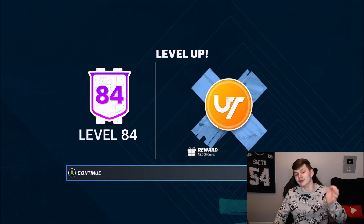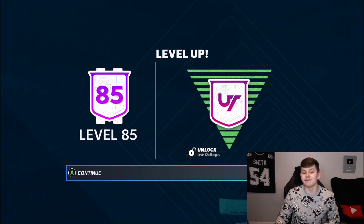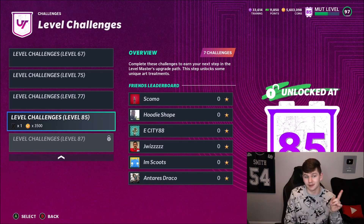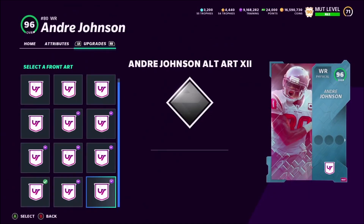At level 84 you get 45,000 coins — not too bad, I'll take that anytime. At level 85 we get level challenges. To complete these challenges you move to the next step in the Level Masters upgrade path, which unlocks some unique art treatments. The card art is actually really sick. To be honest, I kind of gave up on Andre Johnson a couple of series ago since he's not good enough for my WR1 through WR3 slots, but the card arts from EA's stream — a blue and a red version — are pretty sweet.